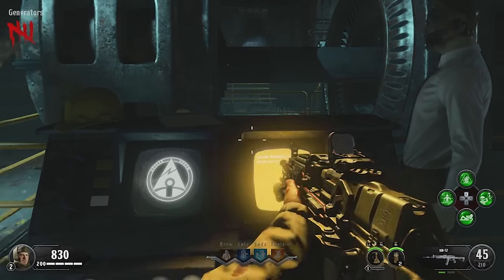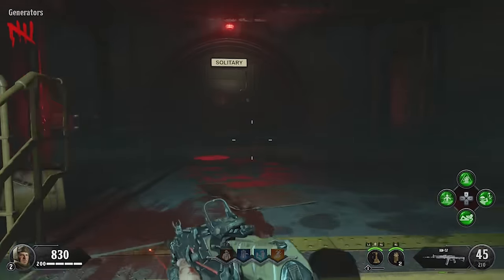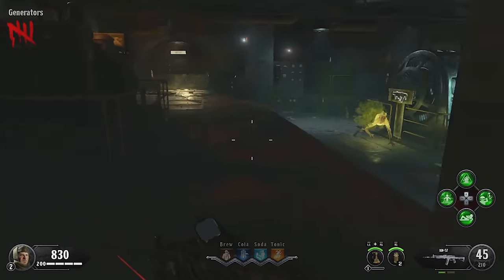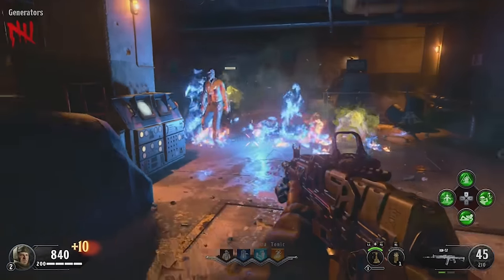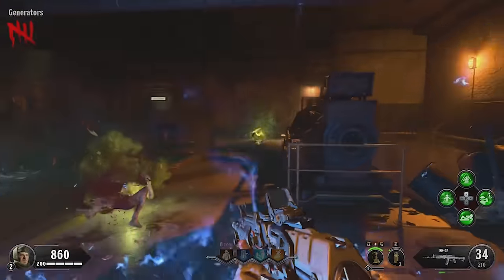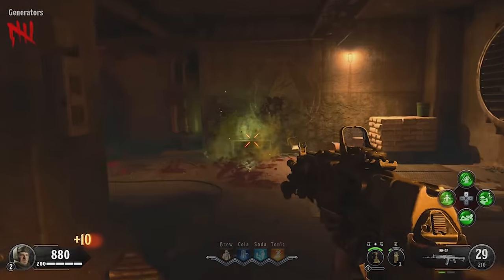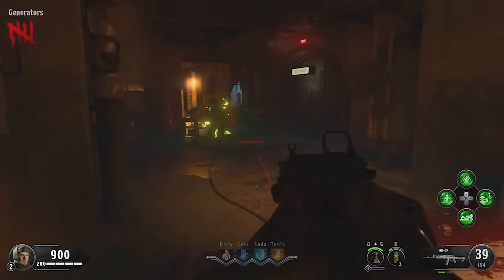Before you do this, if you want to grab a good weapon and things like that, now is the time. Then just hold square on it and you will start the lockdown procedure. You'll then need to survive in here, locked in with the doors shut, for about a minute. Make sure you're ready to shoot some zombies — you'll also have some mutated novas and things like that spawning in as well, so watch out for those.